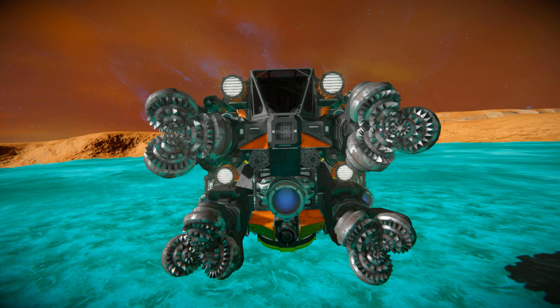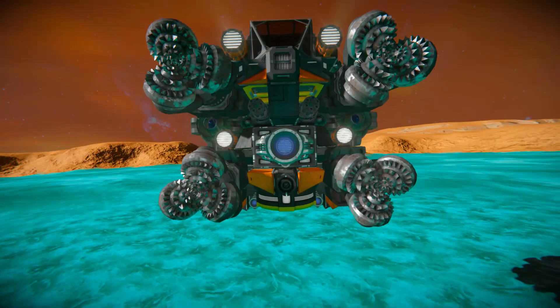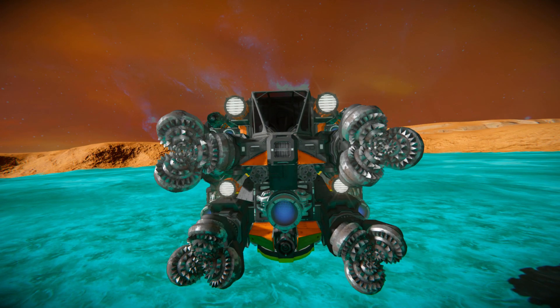Below that we can see an ion thruster, because we are space capable and can go off and mine asteroids. And just below that, we've got ourselves an ore detector to find all the precious resources. On the left and right hand side, four large drills set up in a way that we can just drill straight forwards through a mountainside with no risk of damaging this vehicle. And of course, we've got some spotlights to light up the darkness.